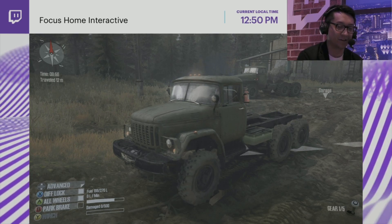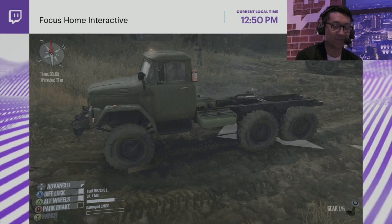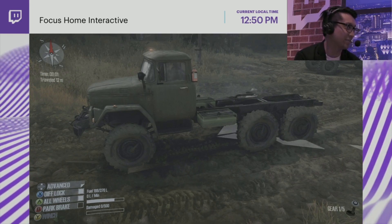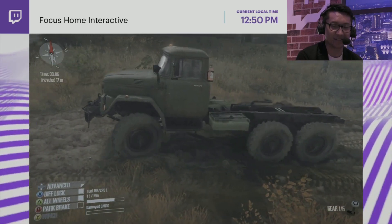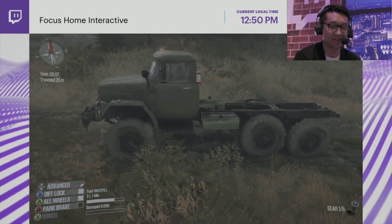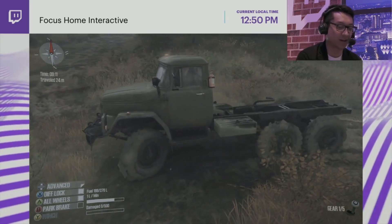Even the trees and branches have their own physics model. The game is called SpinTires Mudrunner and one of the main focuses is in fact the mud. As you can see when we drive across with our truck, the mud splits up and even gets caught in the ribs of the tires, which will eventually keep affecting the way you drive.